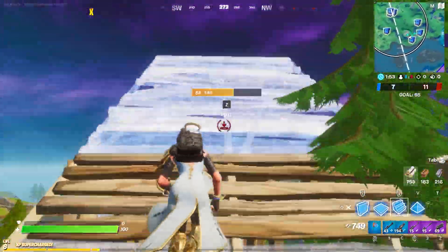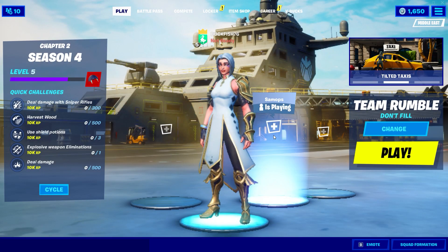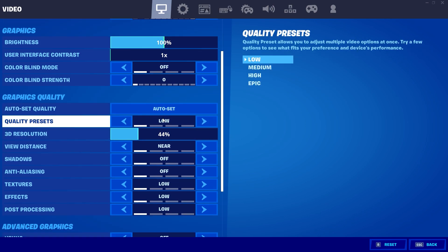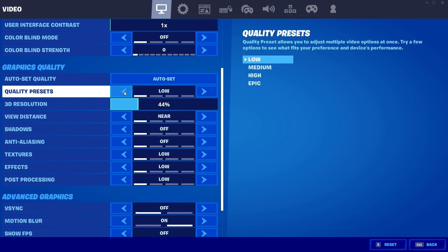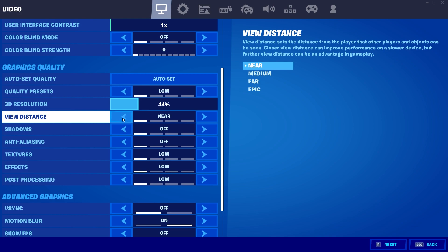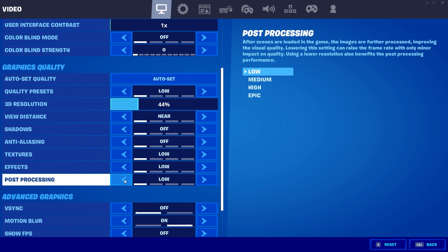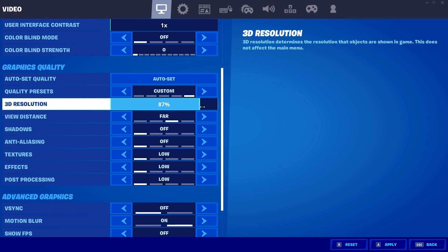After you do that, the next thing we should do is change up the settings in the Fortnite game. Go into the game, then go to settings. From settings, go to the video settings and set everything to low — just copy all the settings you see here. Set the view distance to near, shadows to off, anti-aliasing to off, textures to low, effects to low, and post processing to low. If you have a good PC and just want a performance boost, keep everything to low but set the 3D resolution to around 90%.